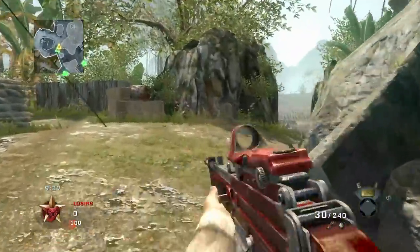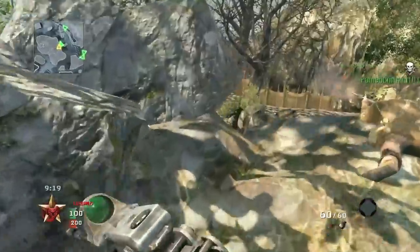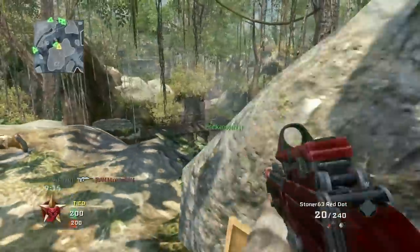We got the Stoner 63, the classified light machine gun — more like an assault rifle honestly, by the ammo size. I caught that guy at the right time. He has red dot and extended mags on here — this will probably work out pretty well because I still have sleight of hand.